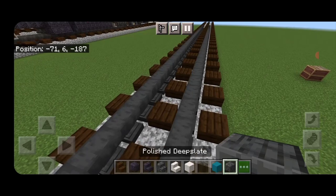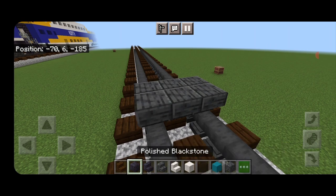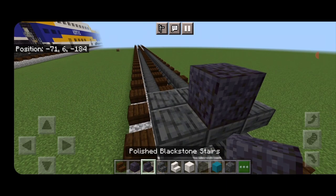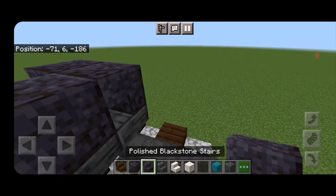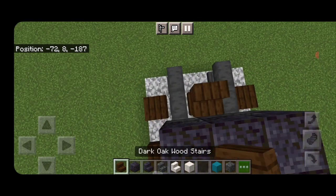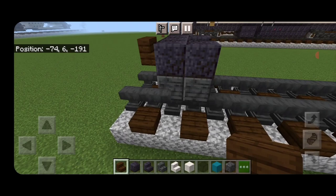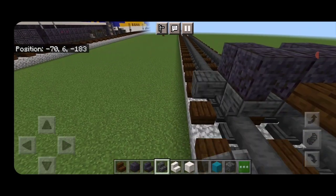Our first step is to get three polished deepslate across the middle of the rails, then three polished deepslate stairs upside down facing forward in front of it. On the middle top of the front we're going to put a polished blackstone block, and then one on each side of the back. Then we're going to take an upside down polished blackstone stair facing inward on each side. Then we'll take a dark oak stair, turn around and stack it up to the second block for the coupler.